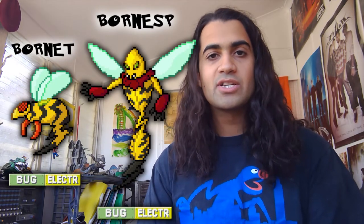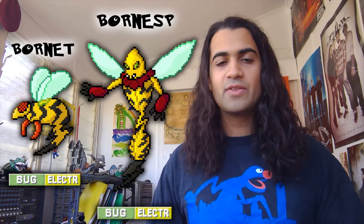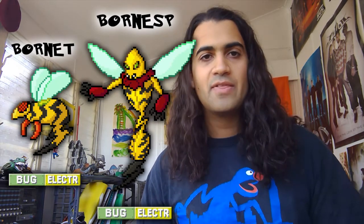So here we have Bournet and Bournes, and I made them bug electric type. Thinking about secondary typings, I thought: what can we do with a wasp and with the patterns? We could replace the black stripes with flame patterns and make it a fire type — that'd be cool. Or we could make it like a lightning bolt, and I ended up going with that. So we've got these bug electric types with a lightning bolt stinger, and a fairly standard-looking bee wasp that evolves into a more humanoid form with sting fingers and a big lightning bolt stinger.